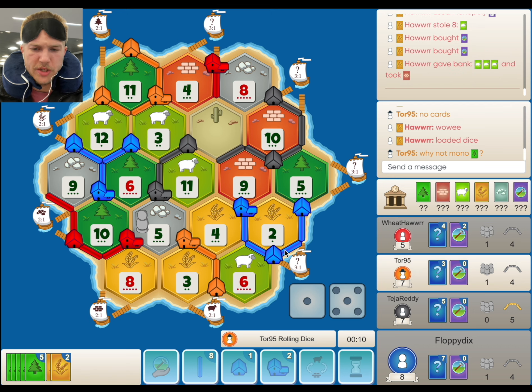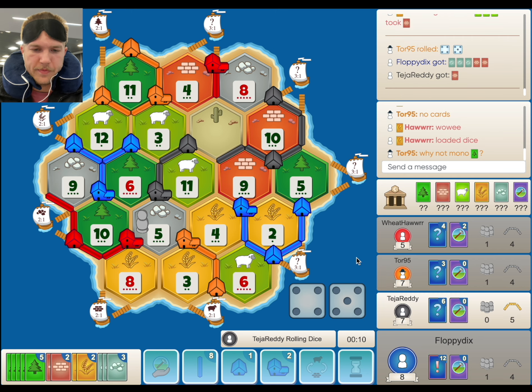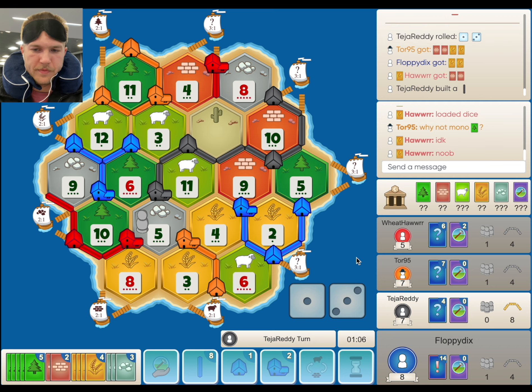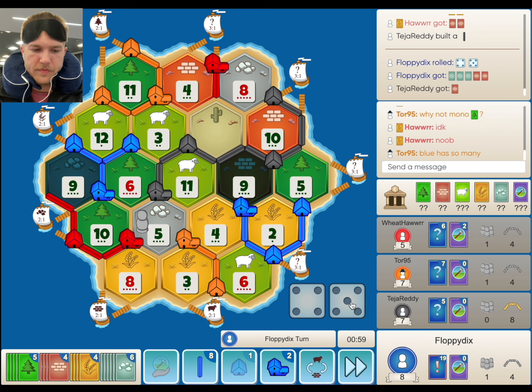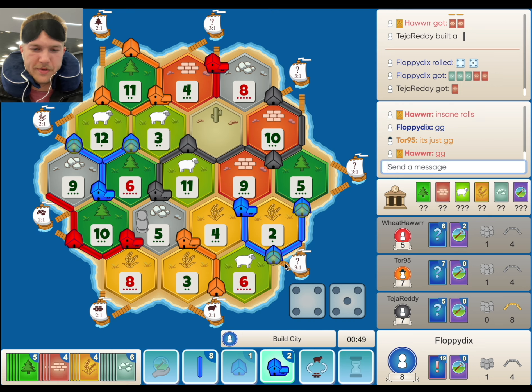I think we're just going to have to build to it — which rarely, rarely happens — for the win. He knows he needs army. The wood was probably better. Actually, he needs the sheep to balance his eights out. Do we have the win? That's GG. What an arc.